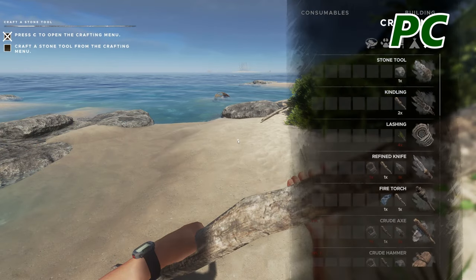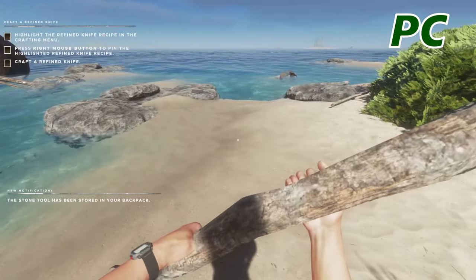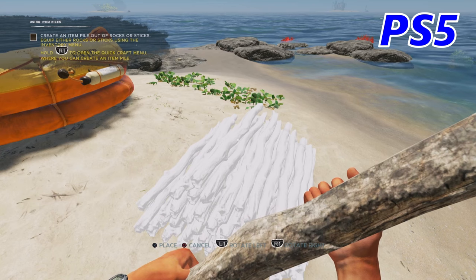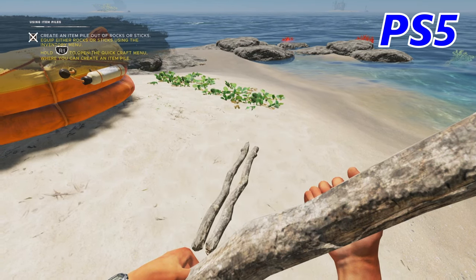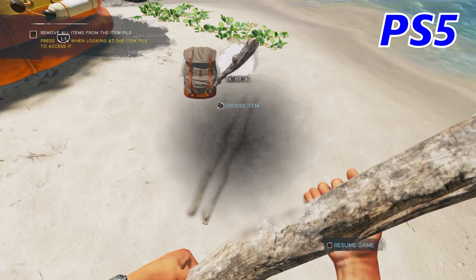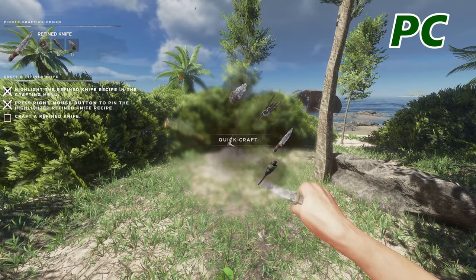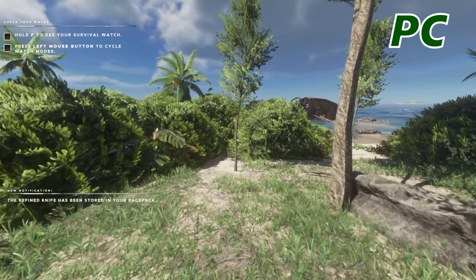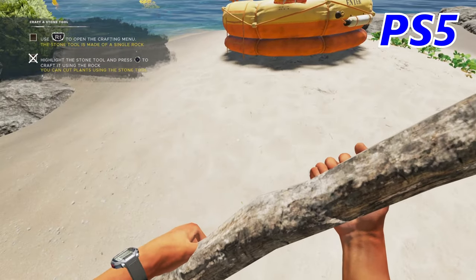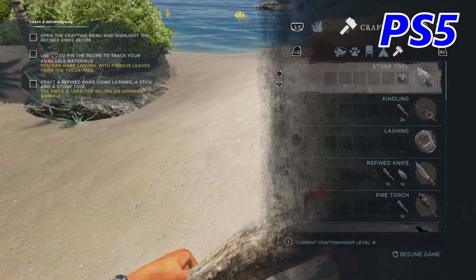On PC the first part of the tutorial was to craft a stone tool. Back to console we're collecting our two sticks to finish that one off. On PC, our next one is to craft the refined knife. Strangely on the console the second part of the tutorial is to craft an item pile. I think the reason they've done that is item piles is a fairly new addition to console — it's been on PC for ages — so they decided to make it the second part of the tutorial. Back to PC we're crafting our refined knife. Next on the list is to look at our watch and scroll through the different options.